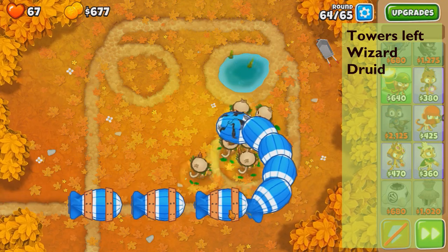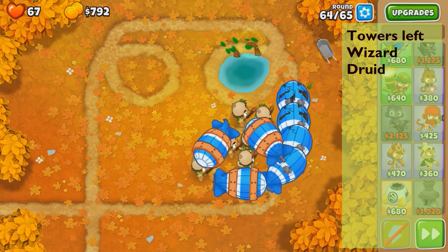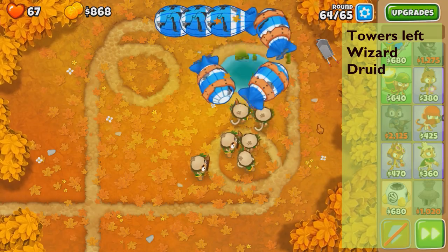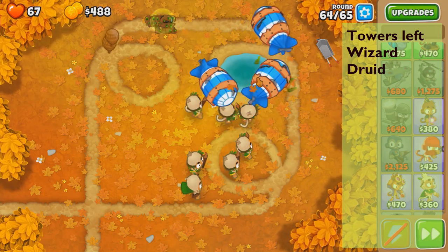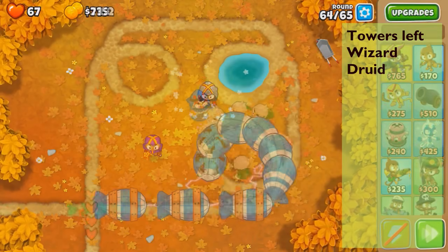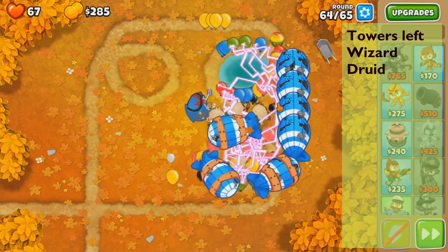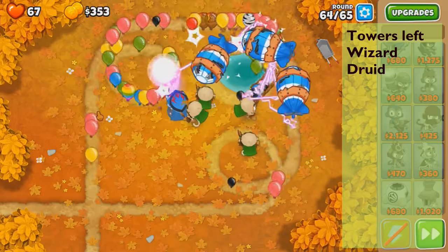Six jungle druids should pop them pretty quickly. We can't have them target the other shitty balloons — they need to target strong, MOABs only. The cooldowns — they're not gonna pop in time. We got everything but fortifieds. We're not too far off, but sadly there's just not enough popping power or range. Maybe ball lightning — that does a lot of damage to MOABs but the main issue is the insides, hence why jungle druid would be nice. We're just missing a little bit of cash.